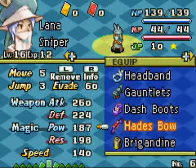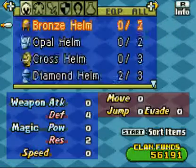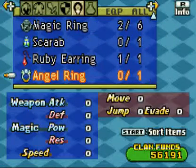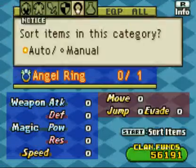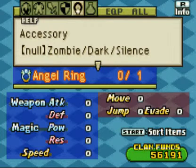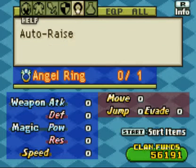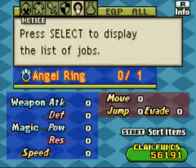Yeah, so finally we get a new ability for our Sniper. But the most important thing is that we get to walk off with the Angel Ring — a ring of the blessed, said to have been made by angels. It's an Accessory that nullifies Zombie, Dark, Silence, Frog, Poison, Slow, Immobilize, Disarm, and Doom. And it also grants Auto-Raise. And it goes with everybody.